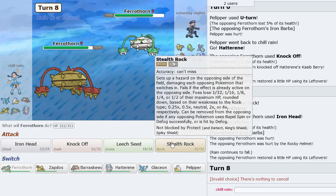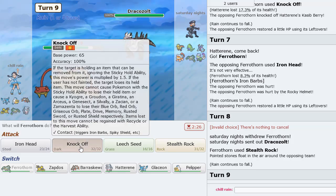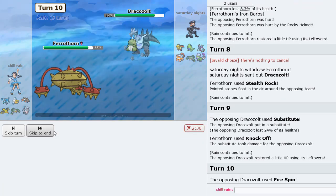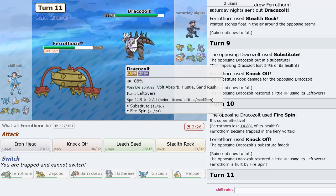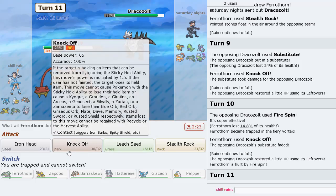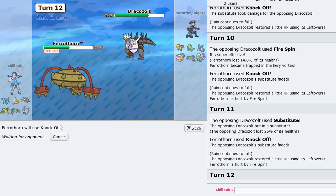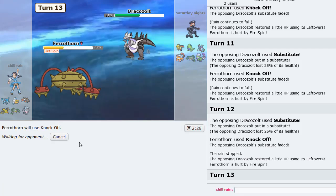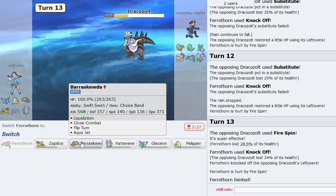He goes Dracozolt — actually not bad because Fire Blast isn't going to do much. He subs! Does he have Fire Spin? It looks like he found a way to get through my mon. A Knock Off has at least a chance to break the sub. Maybe we get some low rolls. Dracozolt is a threat but thankfully it's been fairly neutered.